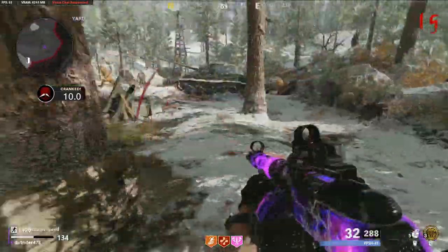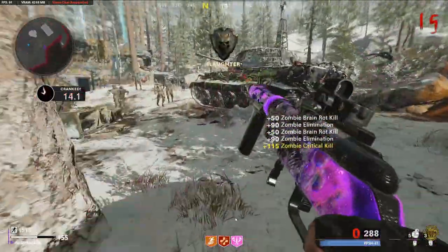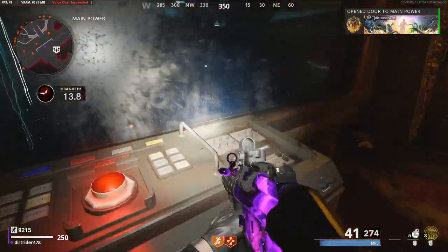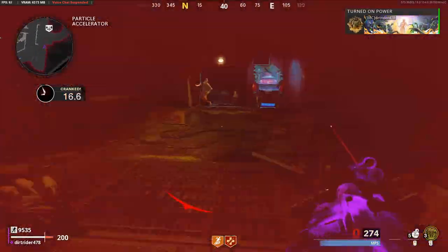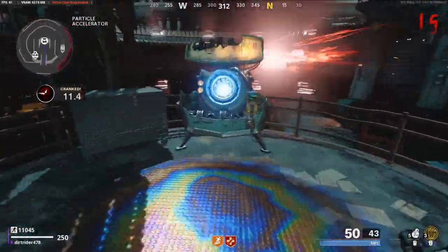Now let's get into the differences in the maps from the original round-based game modes. In Die Maschine, the Megaton still spawns in, but when you turn on the power there are no dog rounds, and you don't have to go to the dark ether to build the Pack-a-Punch machine — it is already there immediately the second you turn the power on.